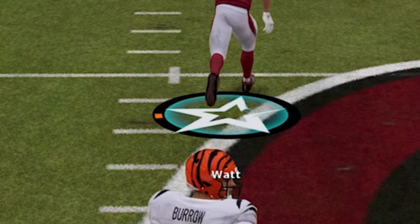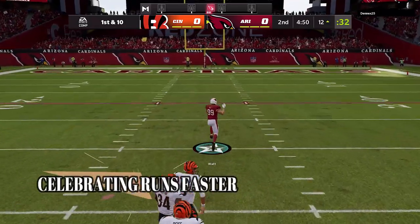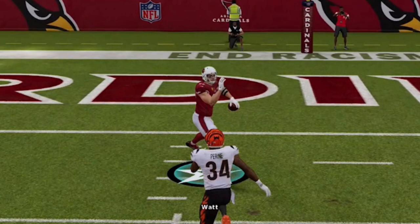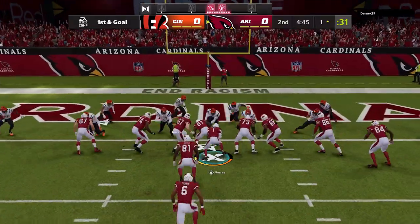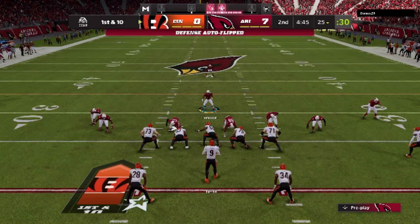This brings me to my next tip: if you find your defender is running out of gas, all you have to do is celebrate and you'll get a faster running animation. It would have worked too if I didn't get the animation where the defender completely turns around to showboat. I do get tackled at the one-yard line, which is fine — we punch it in on the very next play with a QB sneak anyway, so it's essentially a defensive touchdown.